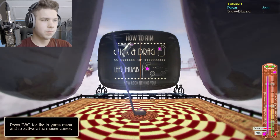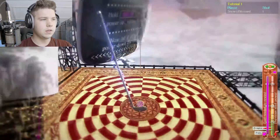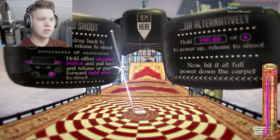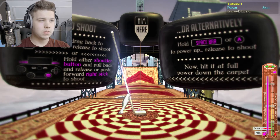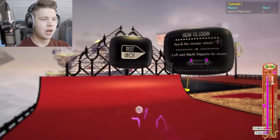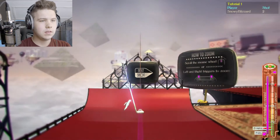Let me... there we go. How to aim — click and drag. Now look behind you. Now it'll tell me. Okay, I see. How to shoot — click and drag to power up, release to shoot. Or alternatively, hold spacebar to power up and release to shoot. We got this. Where are we even going? I don't know. But hey, look at me — you got a perfect shot. Perfect. How to zoom? Scroll the mouse wheel. Okay, I see you.